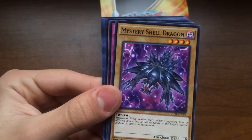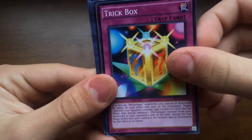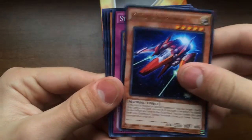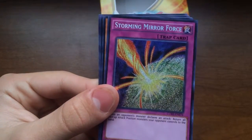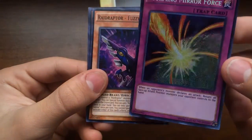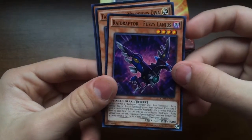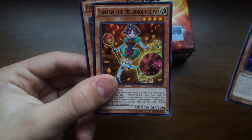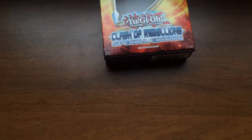Balance of Judgment, Mystery Shell Dragon — looks pretty cool — Trick Box, Cosmo Slip Rider, and oh my god, we pulled a secret rare Storming Mirror Force! Oh my god, that's crazy! We've also got Rapid Bird, Fuzzy Lanius, Tetan the Metal Diva again, and a Performance Hat Trick.